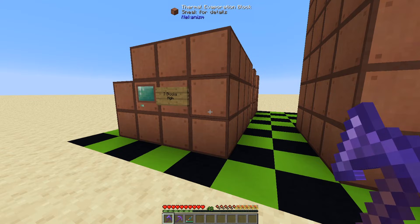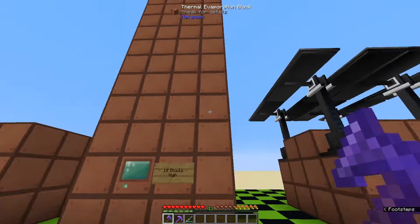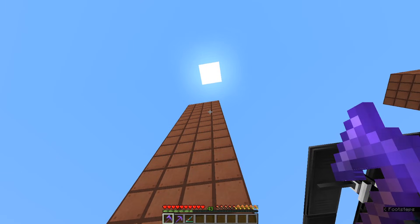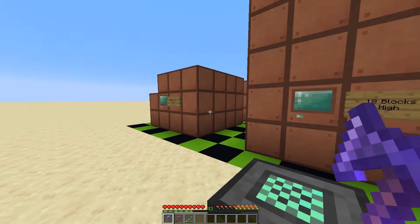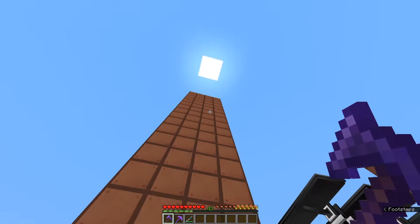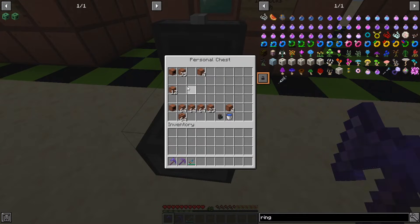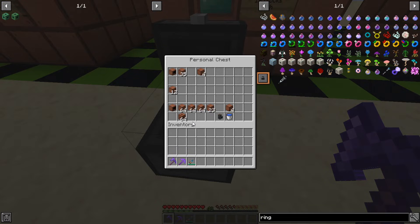Three is the shortest thermal evaporation plant you can have, and the tallest one is 18 blocks high — that's the exterior, so the interior is 17 because the bottom one is solid. For the smallest one, you need 35 thermal evaporation blocks and one controller. If you want the corners filled in, that's four more for 39 total.